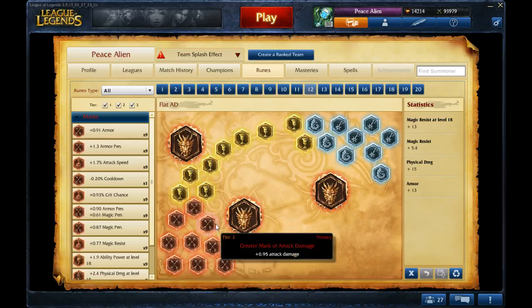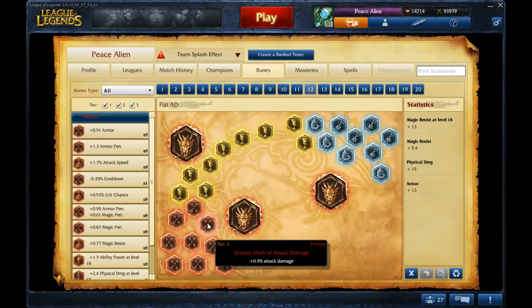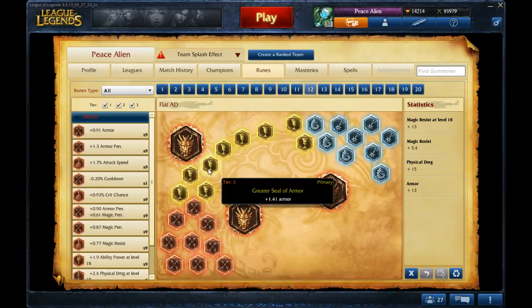So if you go Tiger, run physical attack damage. Just run flat AD in the reds because you scale with that. Armor yellows because you're in the jungle and you are dealing with physical damage. It's pretty mandatory.